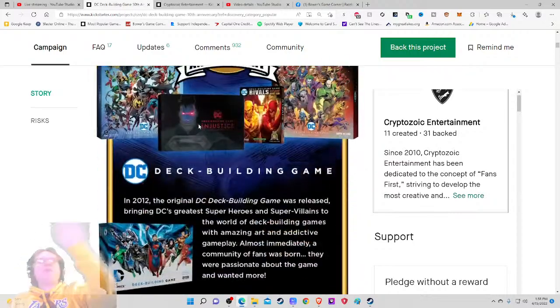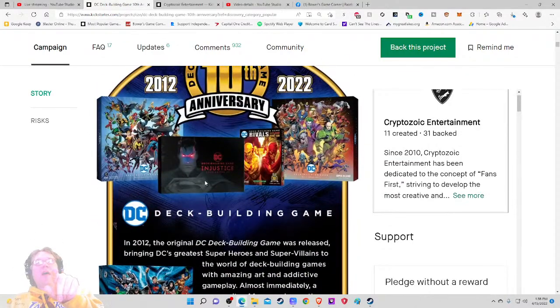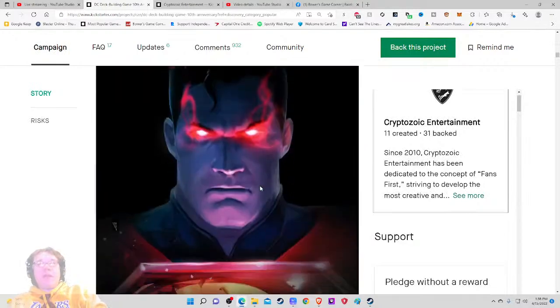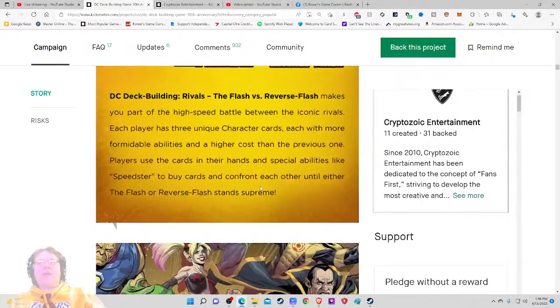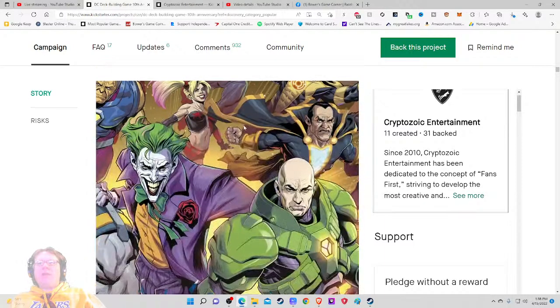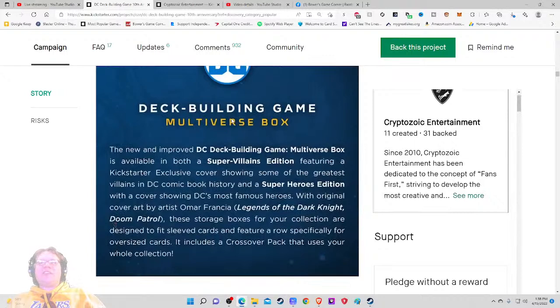So this is all we've done — oh, this is what you're buying. You've got this box, you can get the Multiverse Box, you get a different Multiverse Box, and you can get this, which is its own separate standalone game — a Kickstarter exclusive game, no less, it looks like. Where's the box? It makes you part of the high-speed battle between the iconic rivals. Each player has three unique character cards.